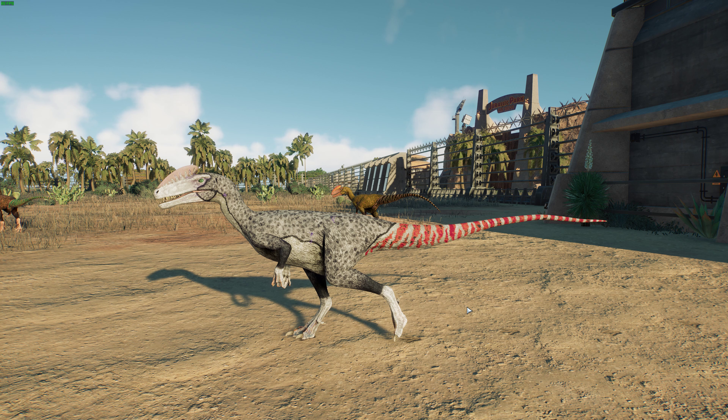Guanlong is a genus of extinct Proceratosaurid Tyrannosaurid dinosaur that comes from the late Jurassic of China. As mentioned, it was a Tyrannosaurid — an early Jurassic relative of T-Rex, along with Proceratosaurus — so it may likely have had feathers. It was first discovered in the Xiongura area of China by scientists from the Institute of Vertebrate Paleontology and Paleoanthropology and George Washington University, and was named by Xu Xing and others in 2006. Guanlong comes from Chinese words meaning 'crown' and 'dragon,' so Guanlong means 'crown dragon.'